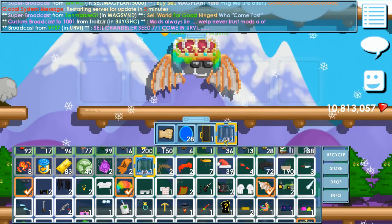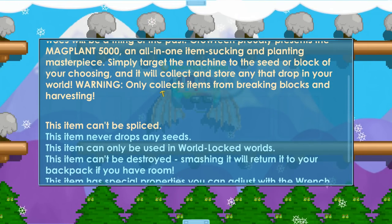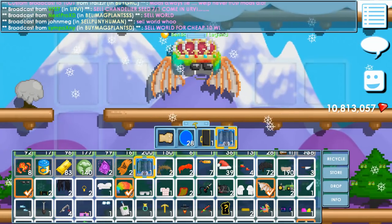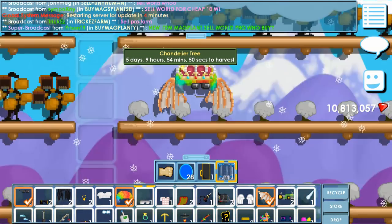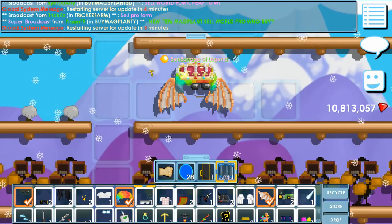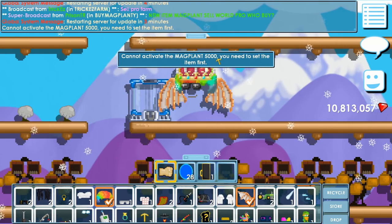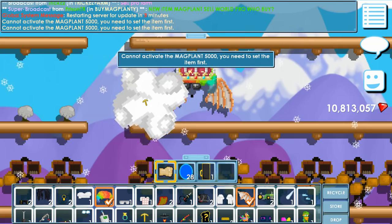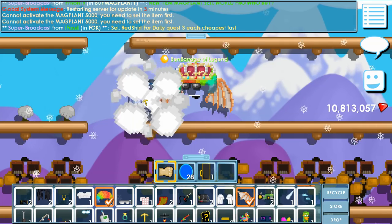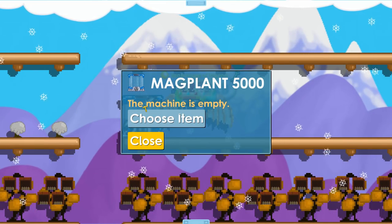One thing people were scared of: scammers could use this thing to scam in a drop game. But I think they can't, because it only collects items from breaking blocks and harvesting — we're gonna test that. The server is restarting so let's do this quick. I placed it and tried breaking it — and wow, it goes back to your backpack. That's confirmed.